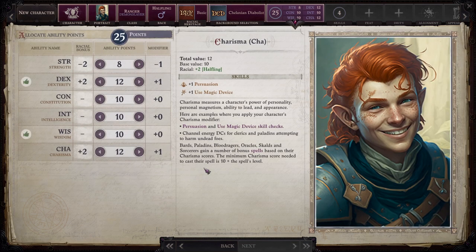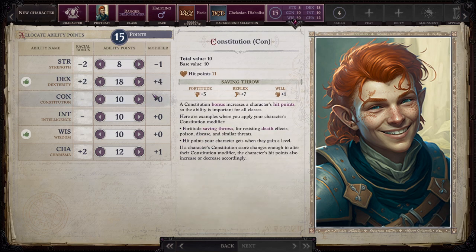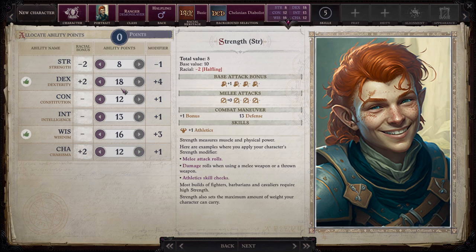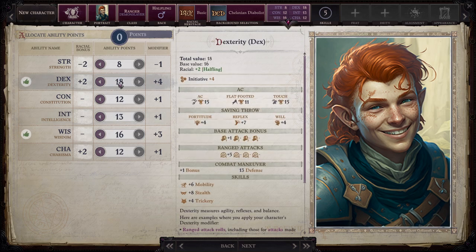Now we have to pick our skills. We're avoiding strength since it's not our main ability. We're getting 18 to dexterity — plus four — and keeping a bonus in constitution. I'd like wisdom at least at level 16, and 13 to intelligence. I'm not a master at builds; this is my personal interpretation. I don't like to min-max. My Demon Slayer Hunter is wise, smart, careful, and very quick in hitting and hiding.